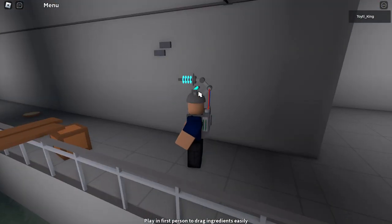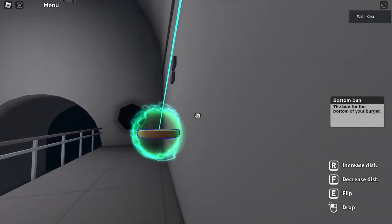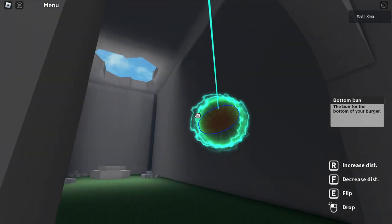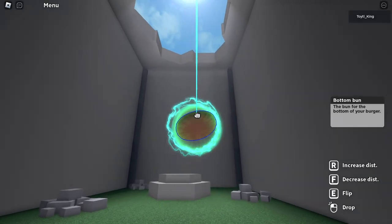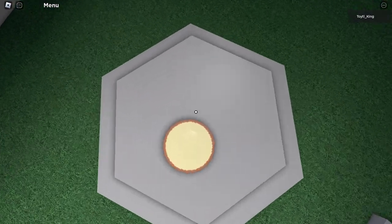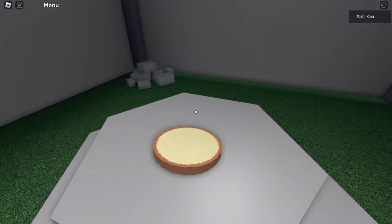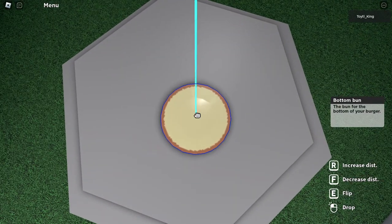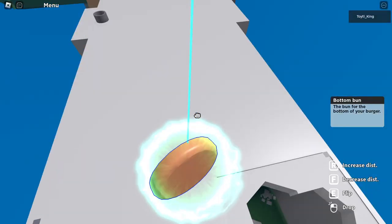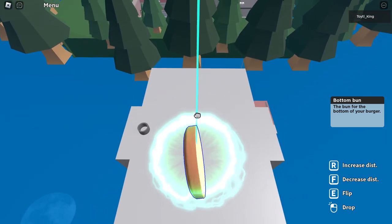I highly recommend using the X27 prototype if you have it - it makes the entire process so much easier. We're going to find this wall that we can walk through here and set it on this pedestal. Jump on it so you're standing on it - make sure you jump onto it instead of walk onto it or else it'll slide. If you have the X27 prototype, you can skip that step by decreasing your distance so it's right under you. Now we can come out of the sewers.